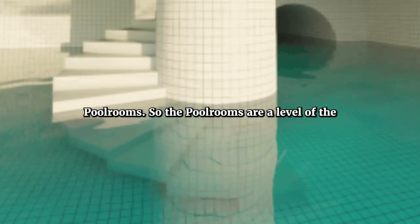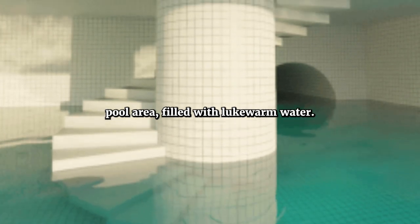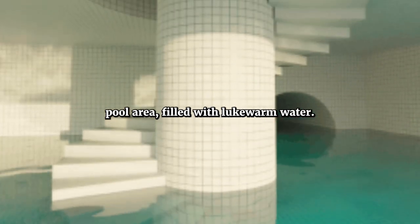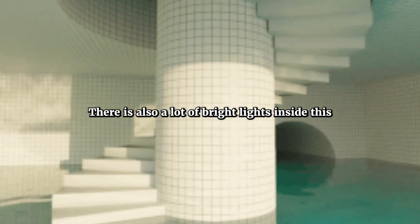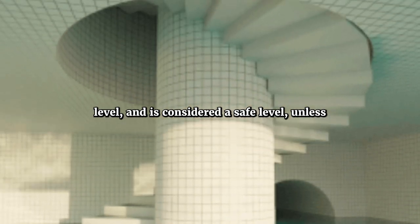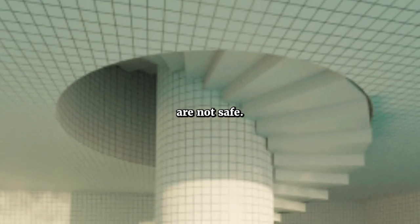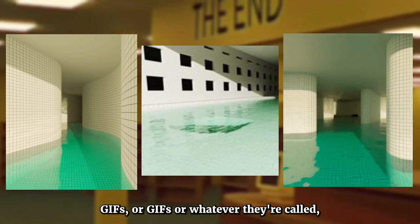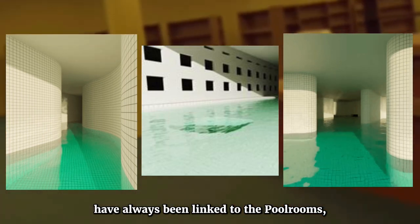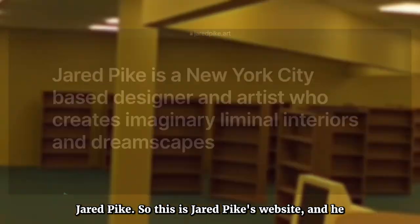On to the pool rooms. The pool rooms are a level of the backrooms where the whole level looks like a pool area filled with lukewarm water. There is also a lot of bright lights inside this level, and it is considered a safe level, unless you go to the dark areas, which are not safe. These images and gifs have always been linked to the pool rooms, and they were created by a man named Jared Pike.